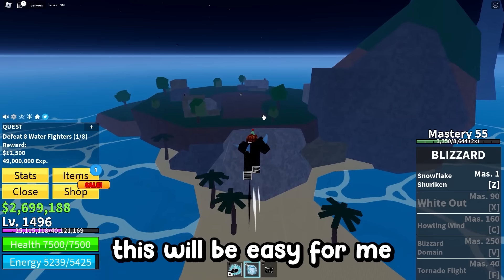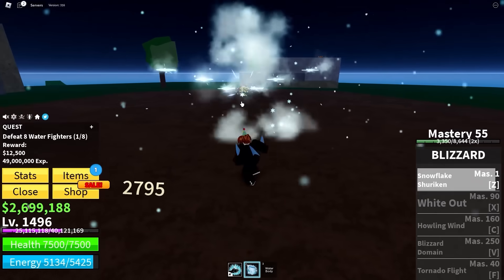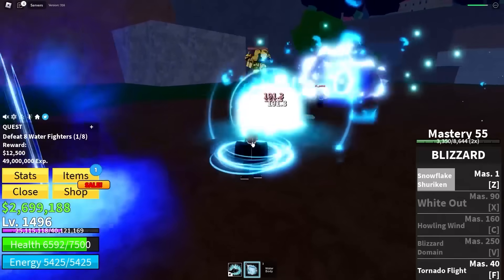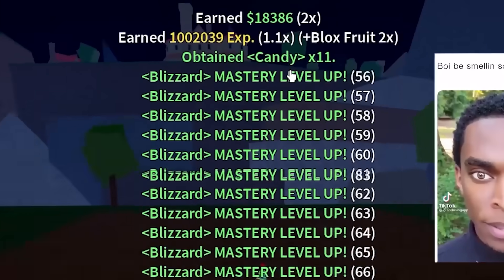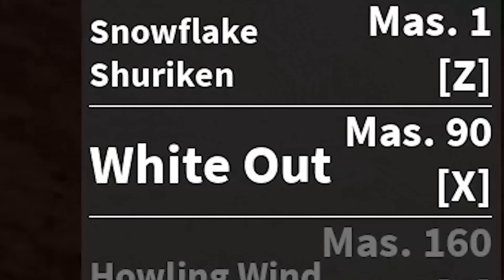A boss has spawned. This will be easy for me with my snowflakes. Oh wait, this fruit is actually cool — massive damage. You won't be able to do anything to me, boss. And you get candy for killing the bosses. Look at the mastery going up — 122! That means we got our new move: White Out.